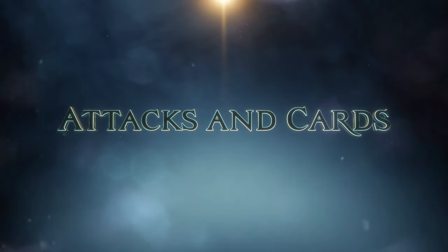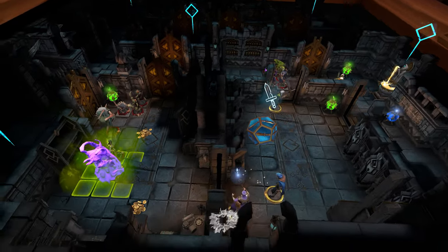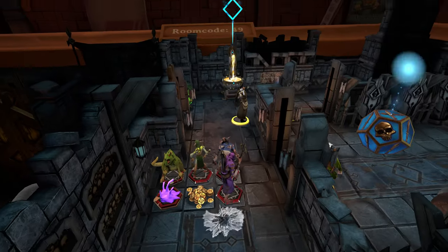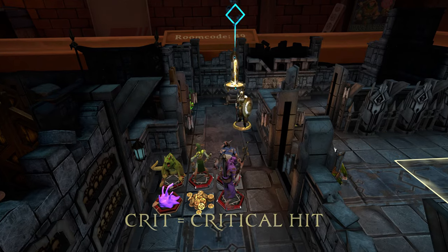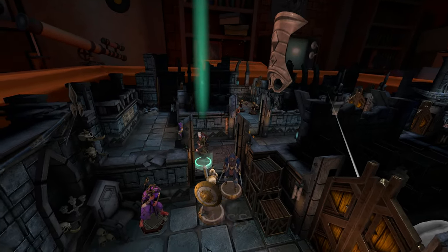Attacks and card outcomes are resolved with a die roll. You'll either hit, do a crit — crit means critical hit — and if you miss, your attack might hit something else nearby.